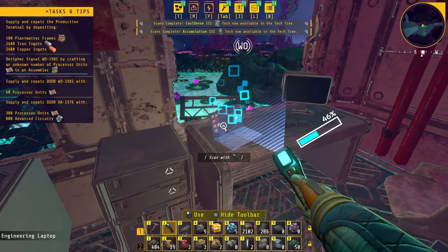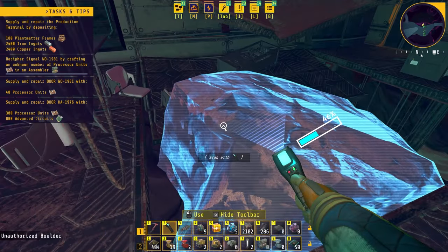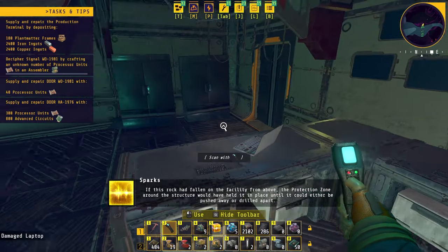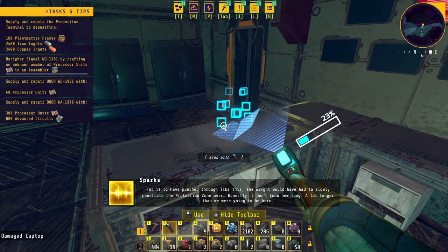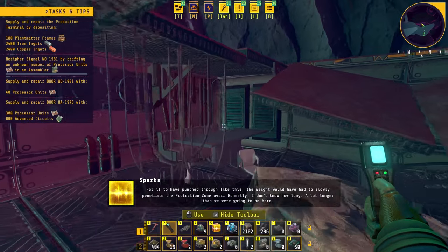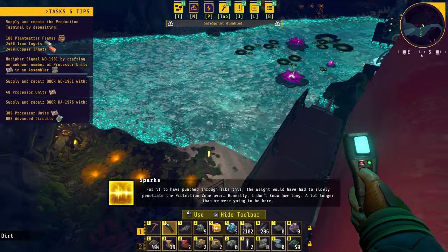We'll scan everything in here, including this big rock in the middle of the room. If this rock had fallen on the facility from above, the protection zone around the structure would have held it in place until it could be pushed away or drilled apart. For it to have punched through like this, the weight would have had to slowly penetrate the protection zone over a very long time — a lot longer than we were going to be here.